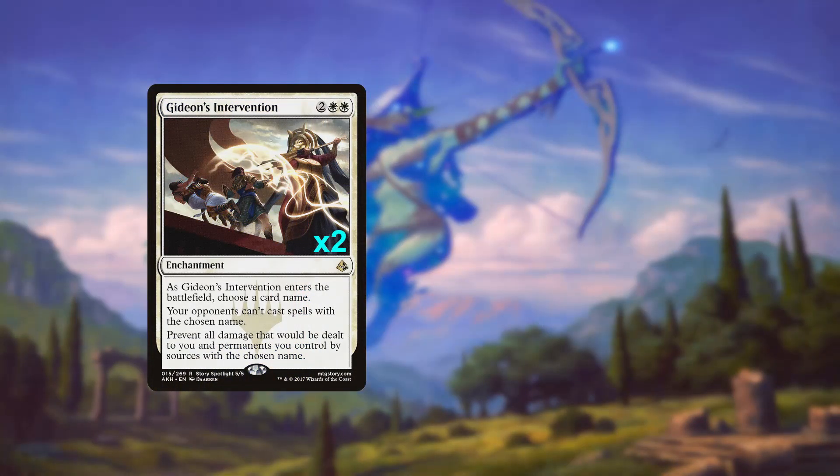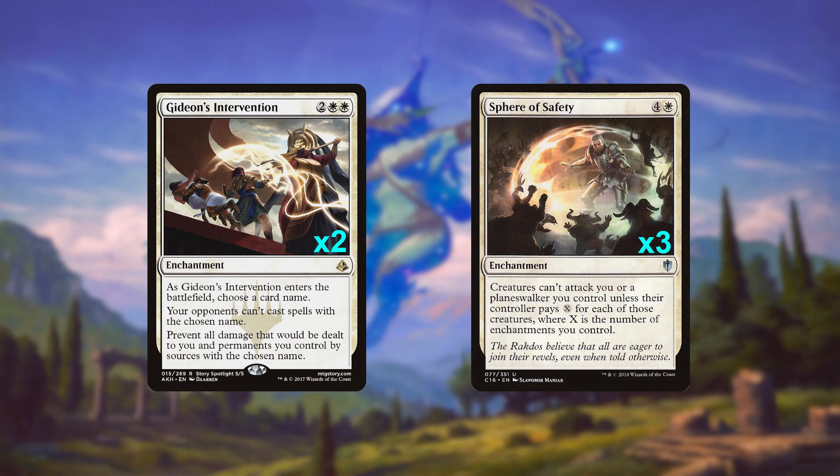To help us weather the storm, we're playing two copies of Gideon's Intervention to lock out our opponents from playing their important spells or prevent key damage dealers from hurting us. Then we have three copies of Sphere of Safety to make sure our opponents have to pay the troll toll if they want to attack us. The first can potentially let an opponent attack with a big creature, but landing a second really closes out the ground game as an avenue of victory.